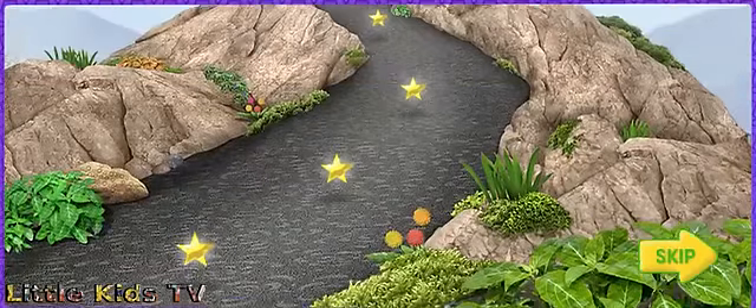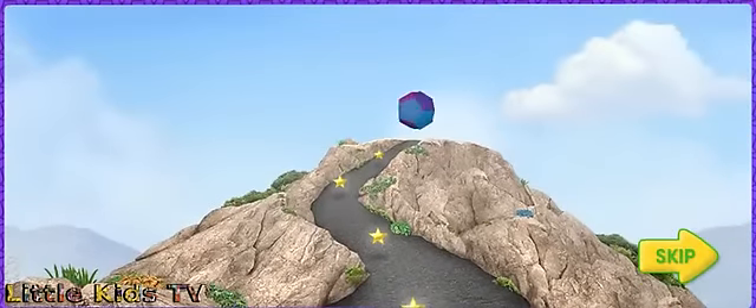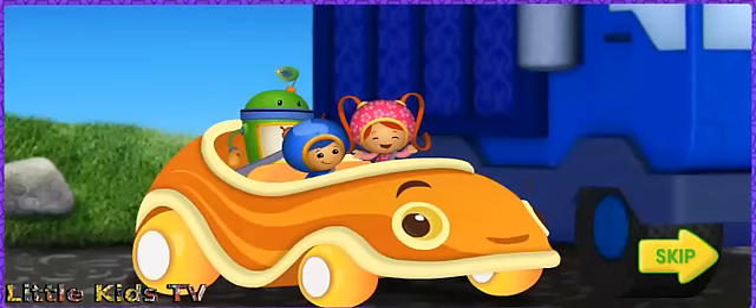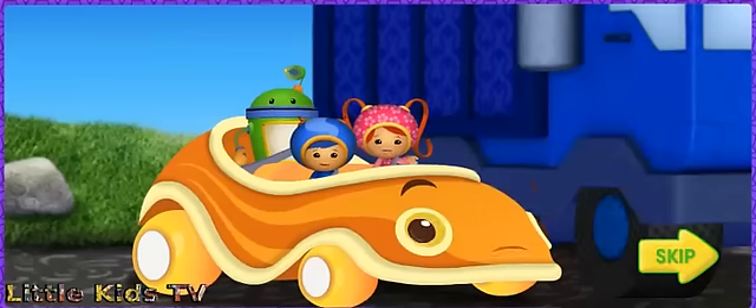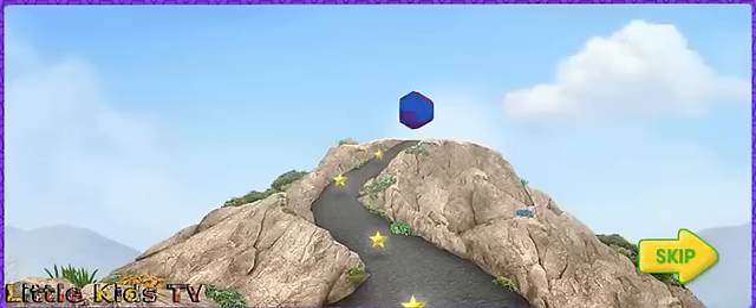There are magic stars all over Shape Mountain! If we fill the dodecahedron with magic stars, it will give Umicar super flying power! Umicar has always wanted to fly! But Dump Truck wants to get the dodecahedron and fly too! We're gonna race! The first one to the top of Shape Mountain gets the magic dodecahedron!